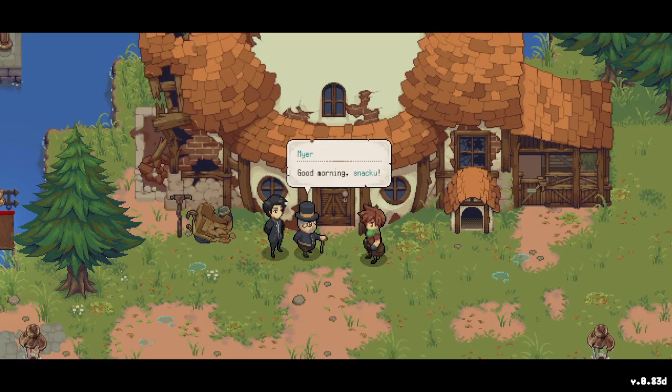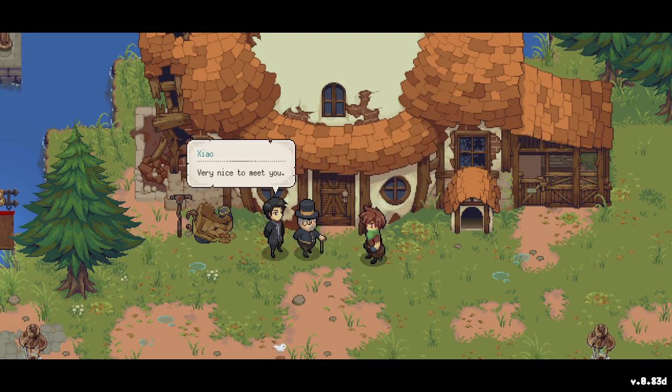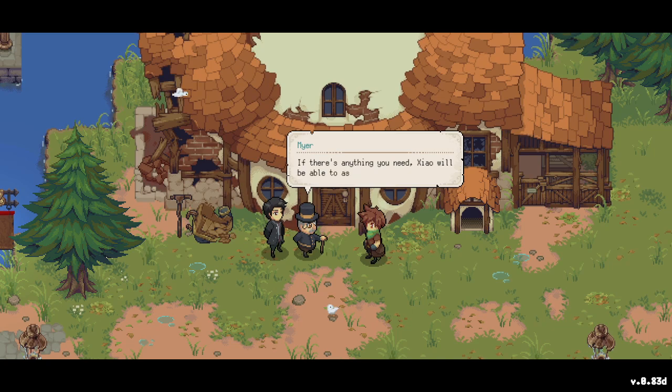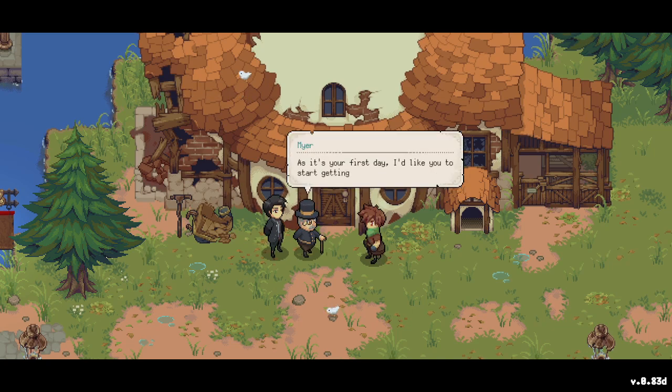Good morning, Mr. Mayor! I trust you slept well — such a comfy bed. He introduces Xiao, his assistant. I worked with the mayor at the town hall. He's hoping the two of us get along — if there's anything I need, Xiao will be able to assist. Since it's our first day, he'd like us to start getting to know the island.